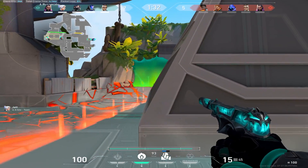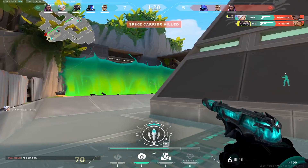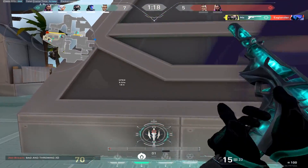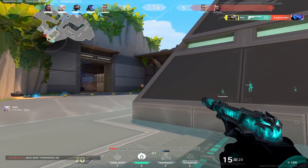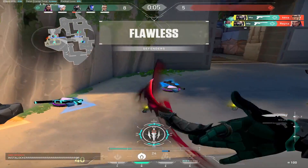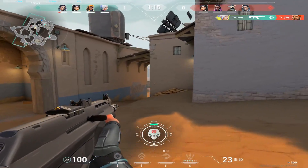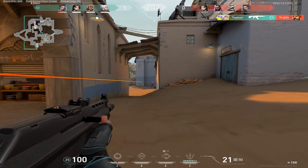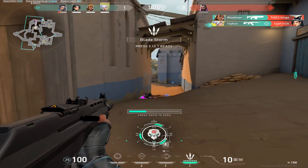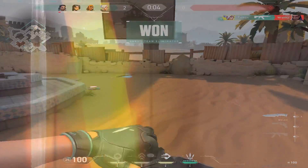Toxins going up. Reloading. Spike down. One enemy remaining. Enemy kill. One enemy remaining. Spike down B.